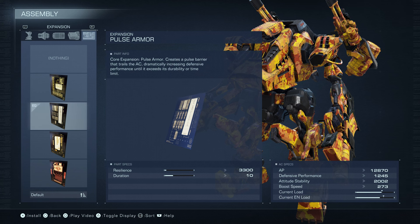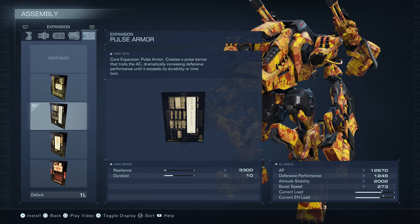Our big weakness here is kiters, especially people that go into the air. You can get some damage with the puddle, but if they're in the air all the time, you're really not doing anything against those guys. If you're doing this build, just know you're going to lose to a lot of aerial kiters and it's going to be boring.